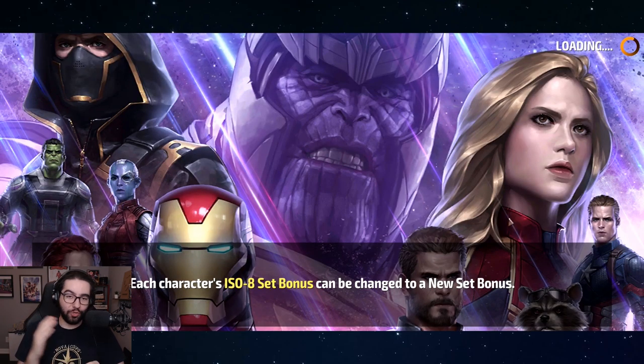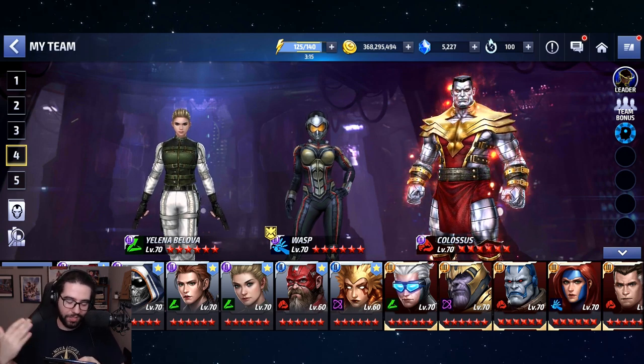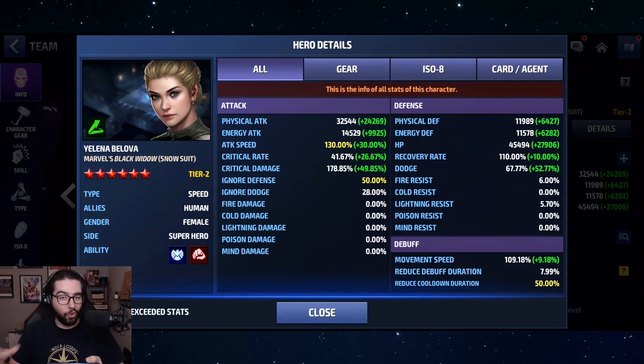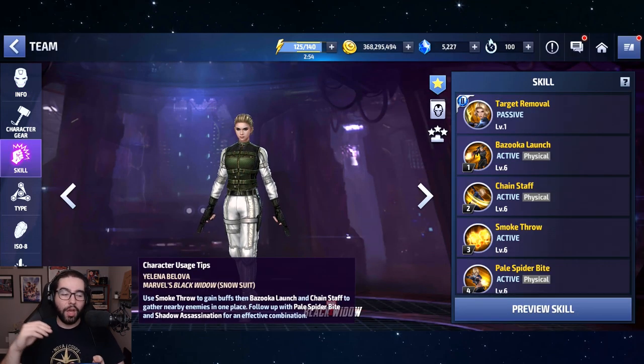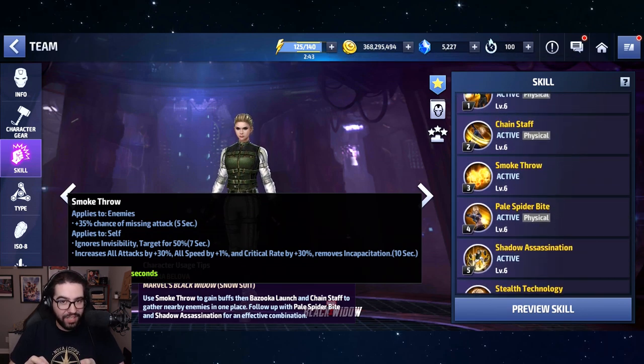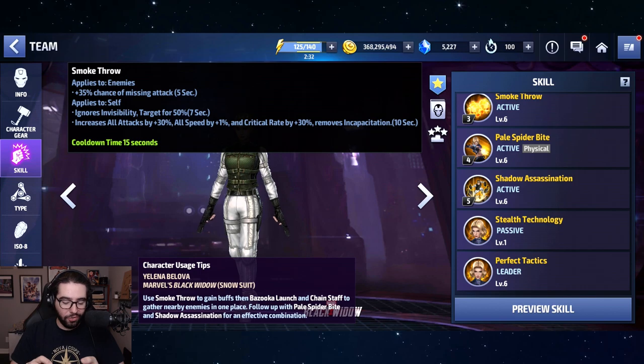Let me recap because you're picking your jaw off the floor. Here's what you need: 50% ignore defense and cooldown — the cooldown is so you can do the rotation, the ignore defense so you can do enough damage. You also need fairly high physical attack and max attack speed to get through the animations on five, since skill five has a long animation. Skills three and five are really the combo: three gives you seven seconds of invisibility — that's insane — and five is almost a full iframe with accumulation.